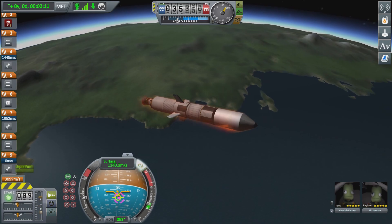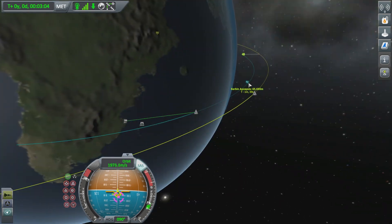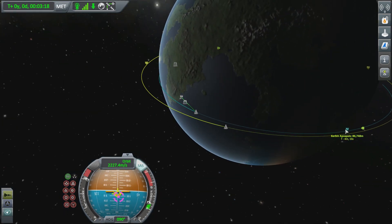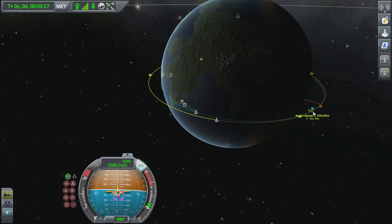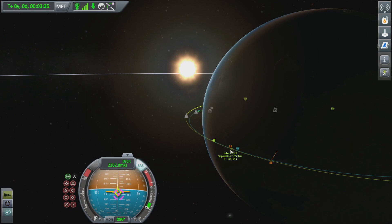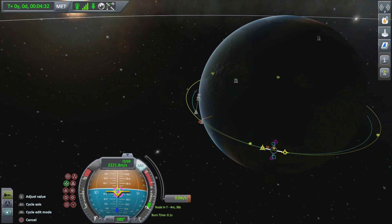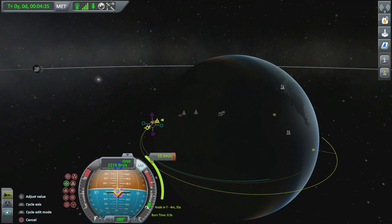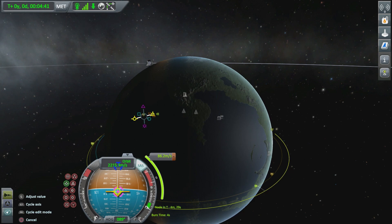Checking the apoapsis — going up to about 100,000. When the blue line meets the yellow line, two little orange arrows are going to appear. That lets me know our trajectory is going to cross with Valentina's trajectory. There's her position; there's our position when we get up there. But first we actually have to circularize our orbit to make sure we don't fall back down. Pushing the periapsis up to about 96,000–98,000.